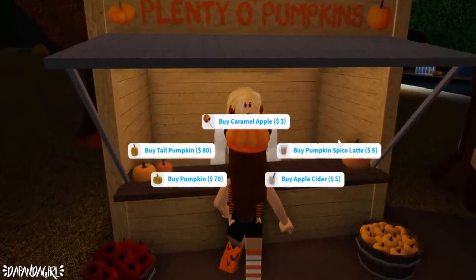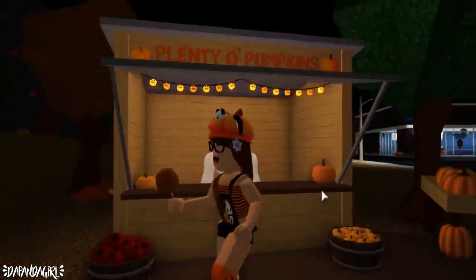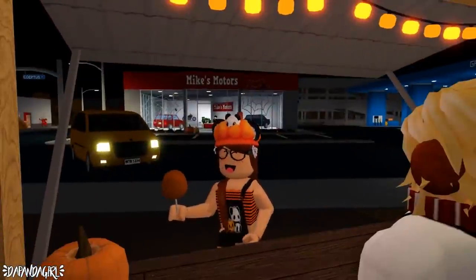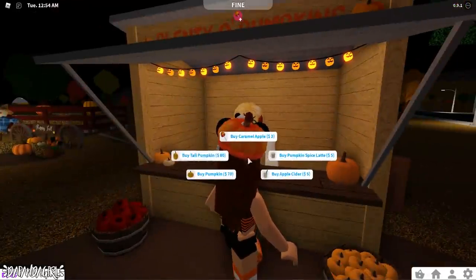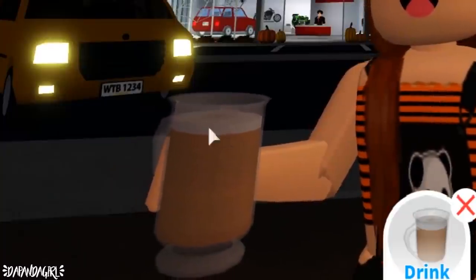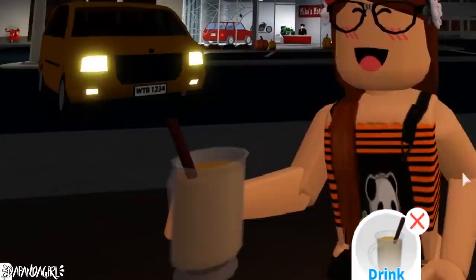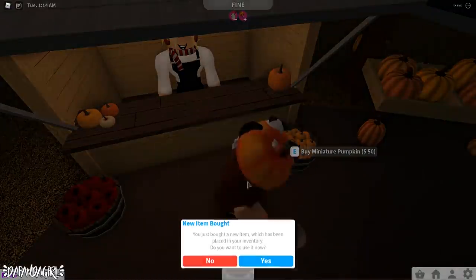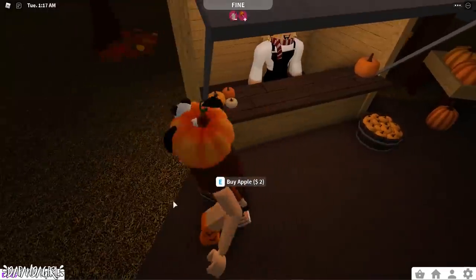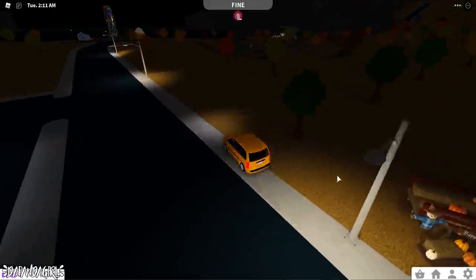There's a 'Plenty of Pumpkins' stall where you can buy a pumpkin, a tall pumpkin, a caramel apple, a pumpkin spice latte, and apple cider. Let's buy a caramel apple — going into the light so you can see. It disappears in one bite! The pumpkin spice latte has foam on top, and drinking it gives us a cup. The apple cider has a little straw and is an orange color. You can also buy a miniature pumpkin and an apple you can eat.